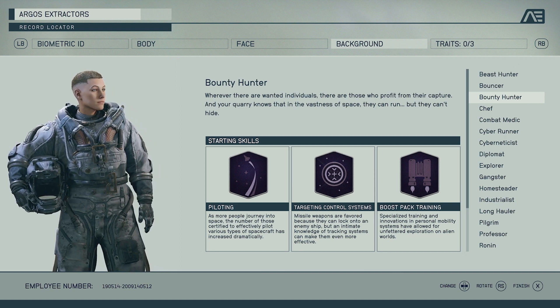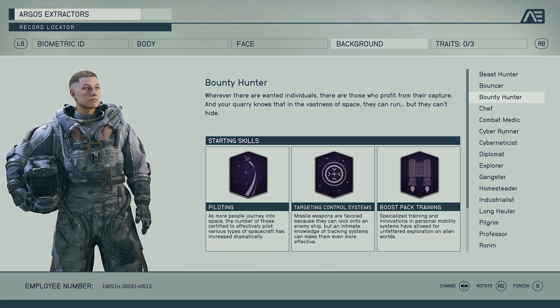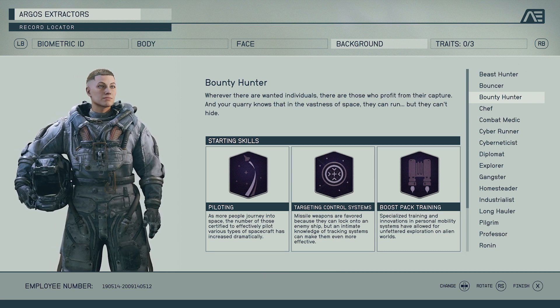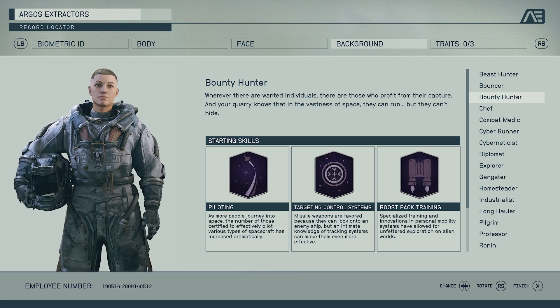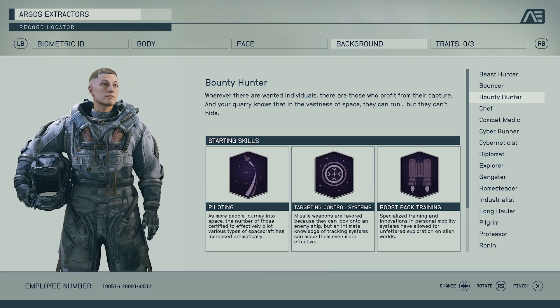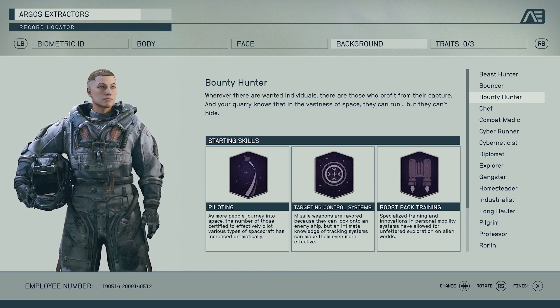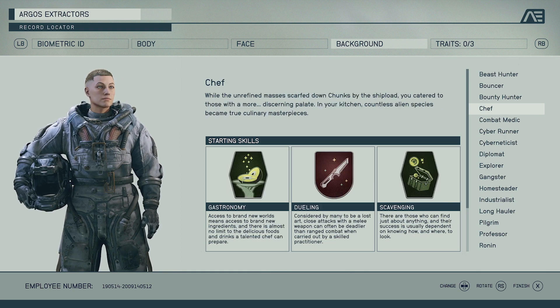Bounty Hunter, I think, is going to be the great beginner class — when you're new to a game this just looks like it has all the things you need to get your feet wet. You get better piloting, better targeting controls in dogfights and space fights, and Boost Pack Training, which is the jetpack — you can jetpack through the air, get above enemies and shoot down on them, whereas other backgrounds won't get that chance. A good starter pack for a brand new player.